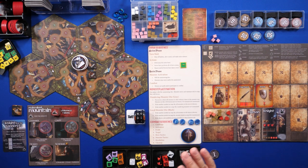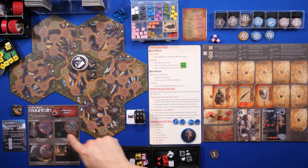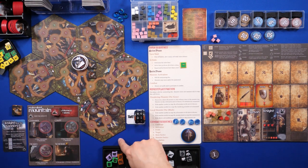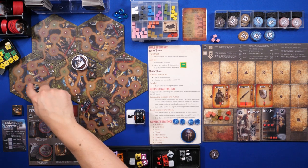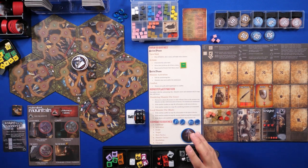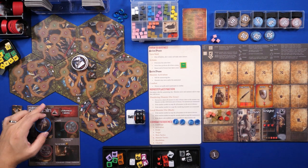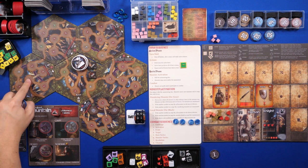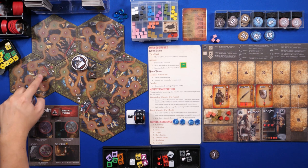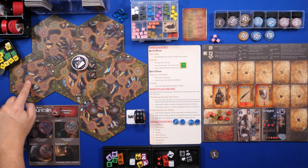This scenario uses the open realm rules, which means your hero starts outside of the map and you have to spend your first action to move into the map from an open clearing on one of the edges via a path. So I have to pick one of these paths on the edge of the map and move into one of these clearings. My first action will be to move from this path into this clearing — it's a mountain clearing.